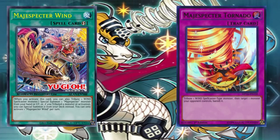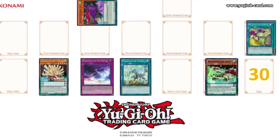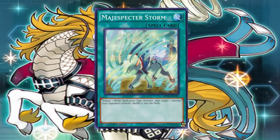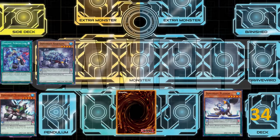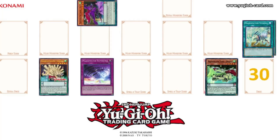Start the draw phase. Standby phase. Main phase 1. Tribute 1 Wind Spellcaster-type monster, then target 1 monster your opponent controls — shuffle it into the deck. My target is Dynamist Plesios. Battle phase. Main phase 2. End phase.